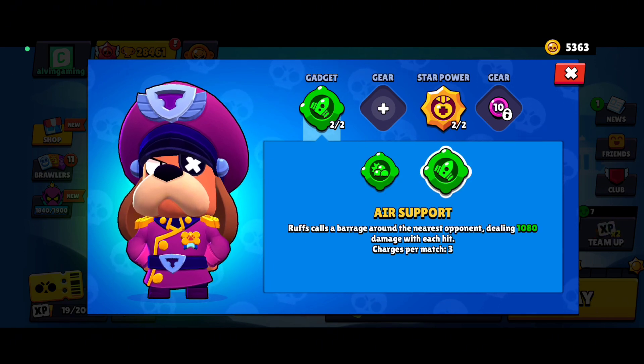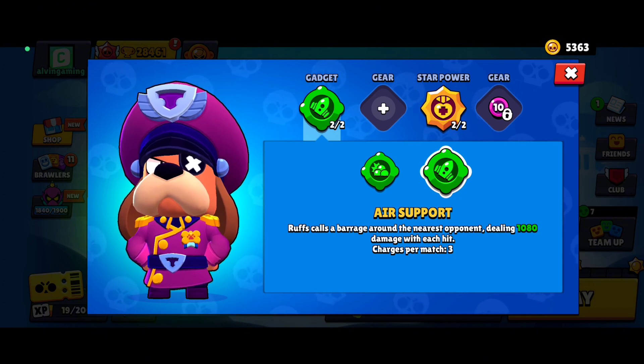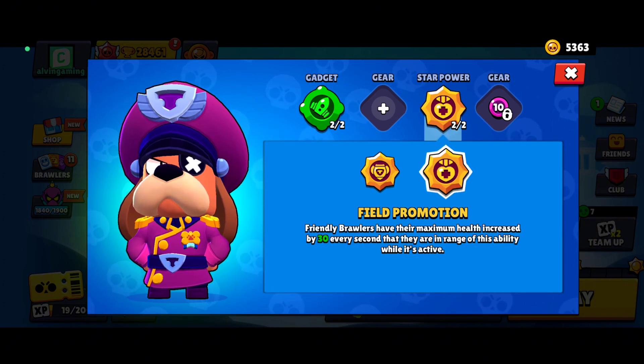The second gadget is useful mainly for area control, especially in Brawl Ball, to control where your enemy wants to go, since they can take a lot of damage by entering the area of the gadget.